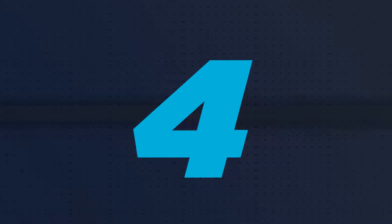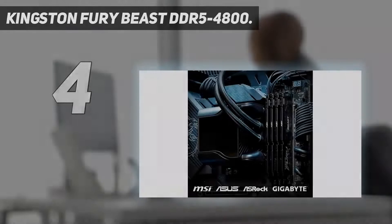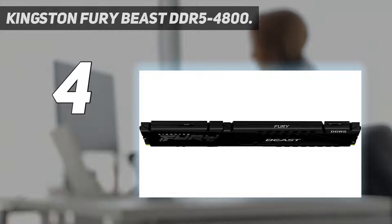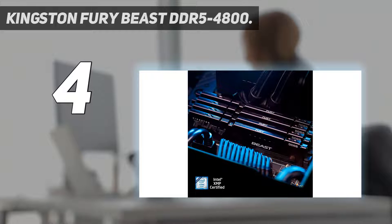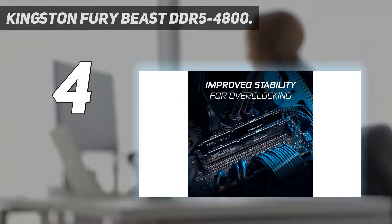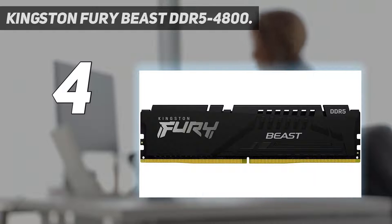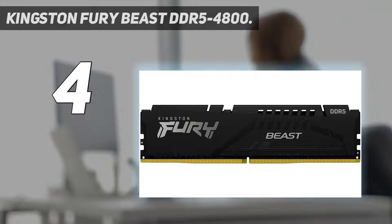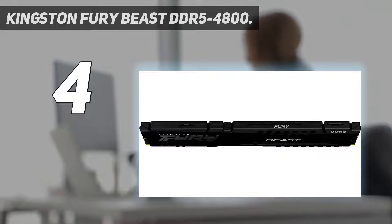Coming in at number 4: Kingston Fury Beast DDR5-4800. If you're after a more reasonably priced DDR5 memory kit to take advantage of your new Alder Lake S CPU, then the Kingston Fury Beast DDR5-4800 has all the guts for the job. Keep in mind, you aren't getting flashy RGB here, nor are you benefiting from crazy fast speeds upwards of 5000MHz. But as a current generation option for early adopters, this kit will do everything you need it to in 2022. All tasks from gaming to web browsing are going to be no problem for a dual channel kit clocked this high.